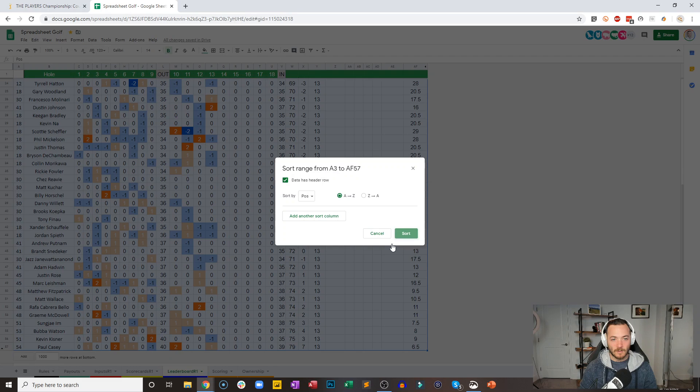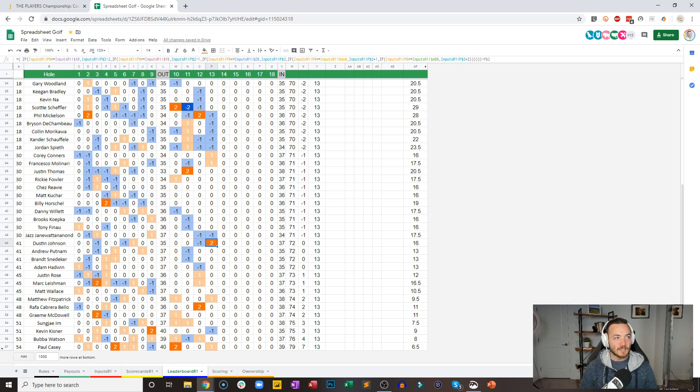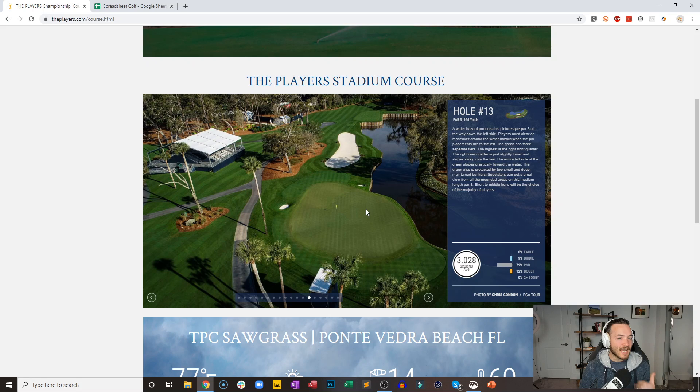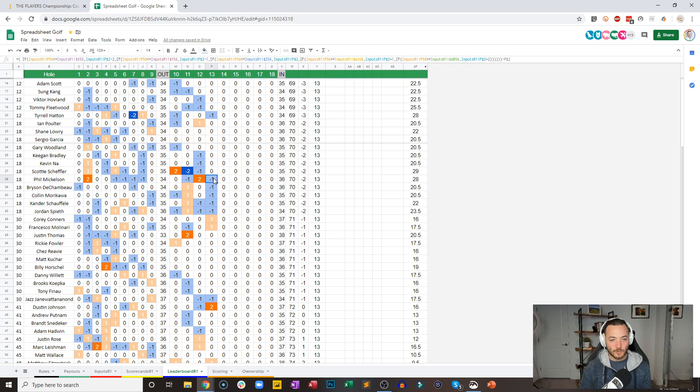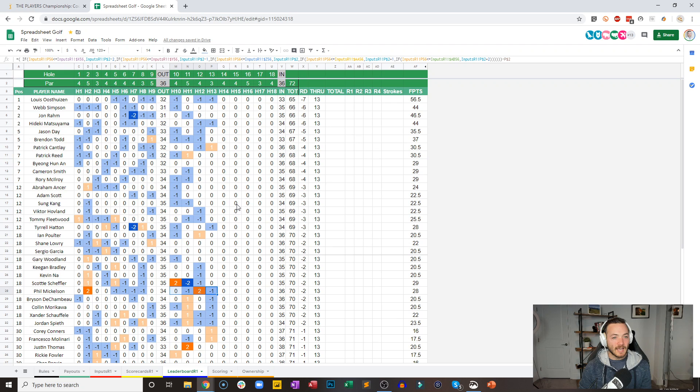It's DJ — DJ doubles 13. DJ likes to hit that big high fade, which is not a great shot necessarily for him here. Started it out over the water, it never faded back and he plunks one in — ends up making double. Jazz Jana gets a birdie. Morikawa makes another one — he's now one under on the back. Phil Mickelson's colorful scorecard continues — he's gone birdie, double, birdie in his last three. And at the top of the leaderboard, we're getting a charge from Louie, who is now in sole possession of first place.